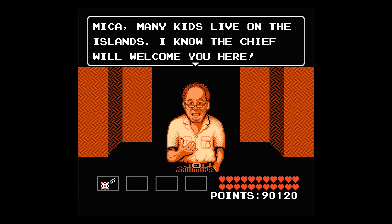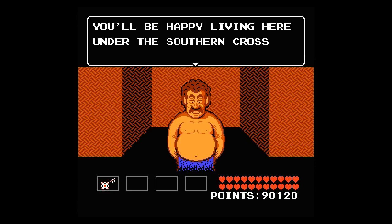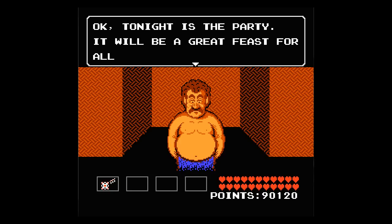Anyhow, I digress. Many kids live on the island. I know the chief will welcome you here. Yeah, I'm sure he will. I mean, this island is dangerously underpopulated. Oh, seven boys and girls, we welcome all of you. It's your new home. You'll be happy living here under the Southern Cross. I guess so. It's a religious cult, that it is.